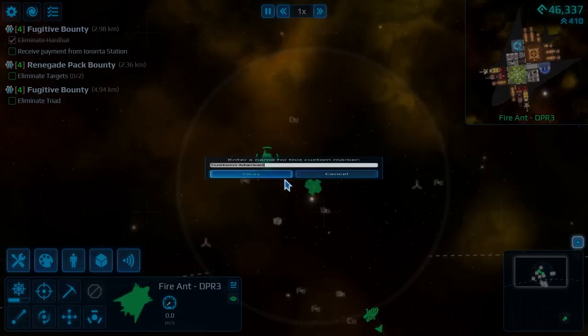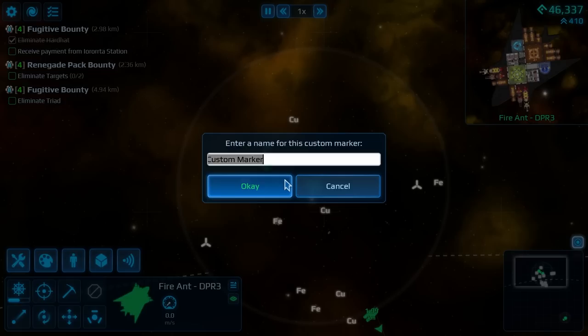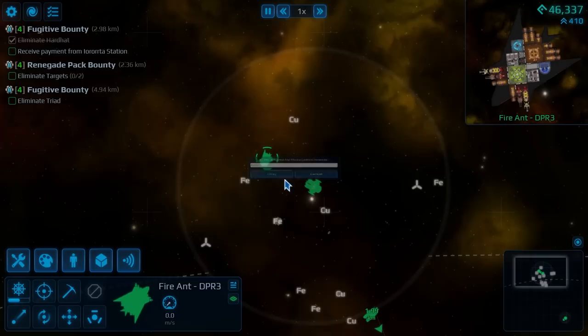I'm getting used to the way the boosters are working. I honestly assumed, based on the description, that they would still be automatic — if I set them to be used as boosters they'd activate for a short burst and then recharge before doing it again. But it seems that I have to tell it to use the booster, and then it shuts down into normal mode. Now that I understand how it works, we can work around that.